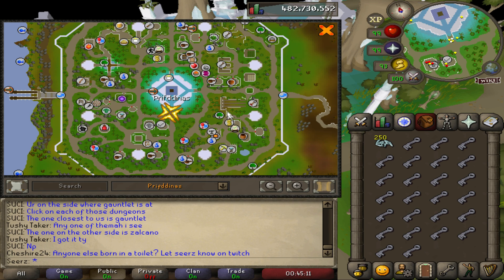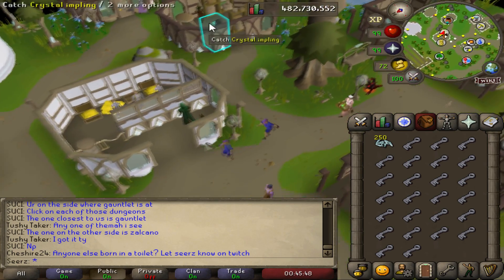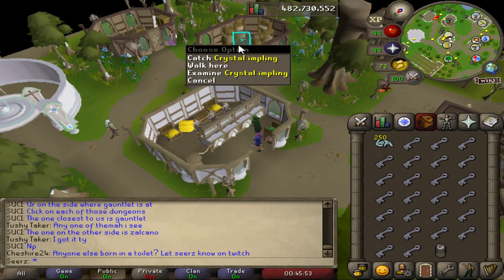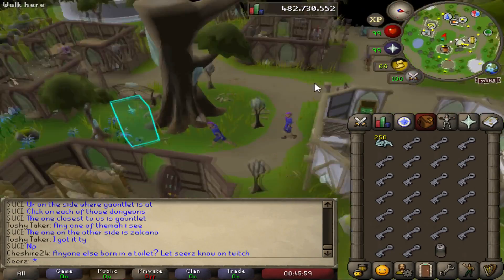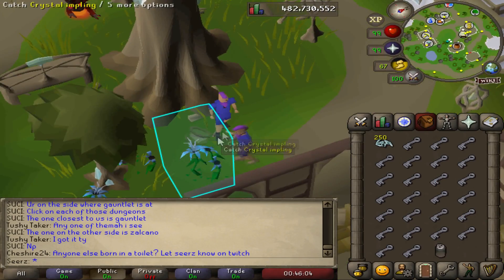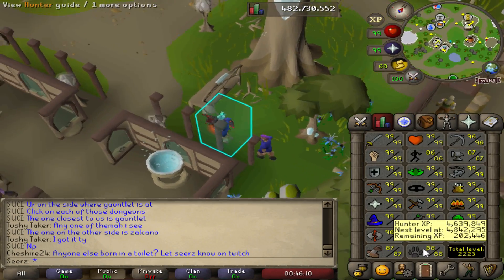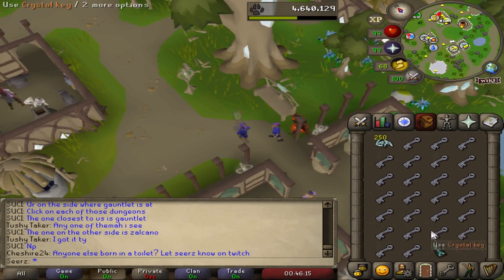We have a singing bowl right here — there might be a few more. We're just gonna go to this one next to the bank. We just found a crystal impling! I'm gonna try to catch these. I have 8 already. These are actually pretty rare to find. I always catch them on the west side of the city. Three fails in a row — I have 88 Hunter. Come on — there we go! Free crystal impling, nice.